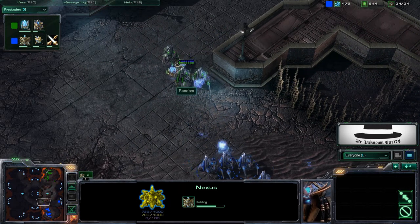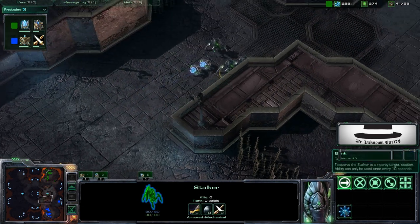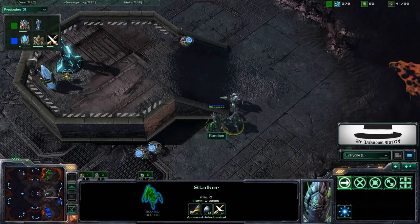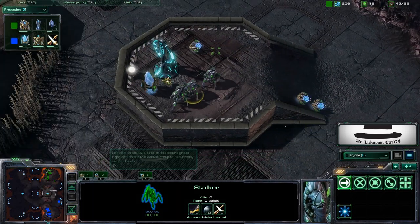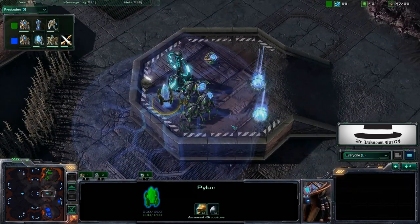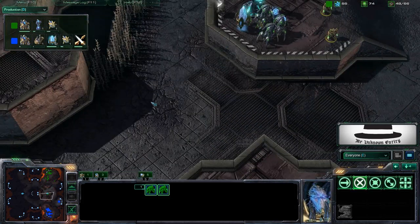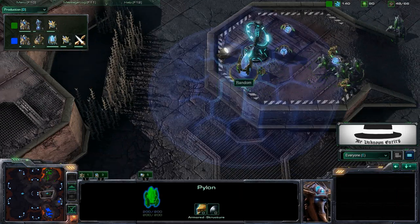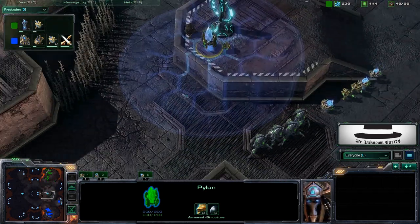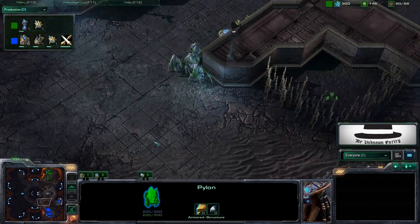We have a little push from Random with three stalkers and two sentries against four stalkers — and remember that Random upgraded blink for his stalkers. He doesn't quite have what it takes to break through, so he pulls back to his proxy pylon where he warps in more units. This is a very common place to put a proxy pylon — it's halfway between your base and your opponent's base, so you can warp in units much closer to reinforce your push.